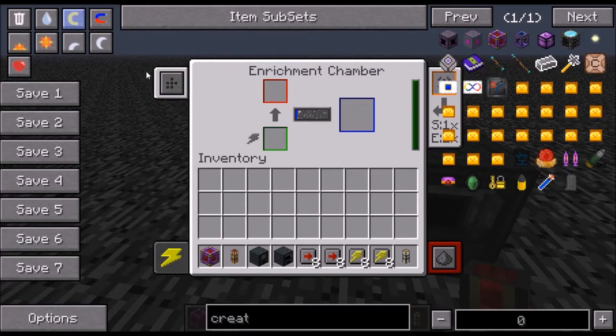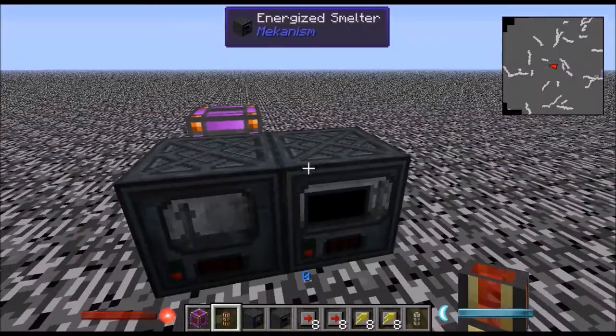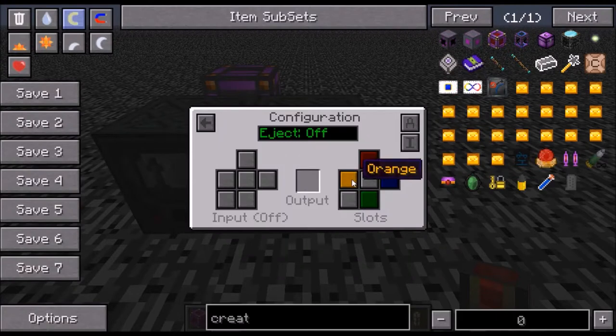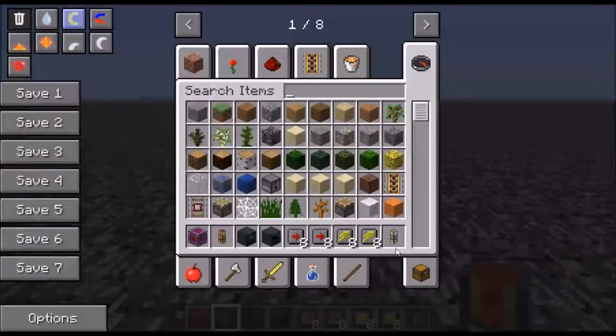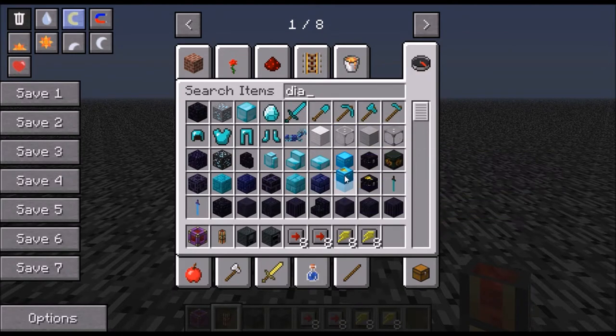Right up here is input and this is output. So what you're going to want to do - if you want input to be top, you can shift-left-click all these to get it empty. You can right-click or left-click and you get dark red, so that's input on top. You need to have inject on, and blue is the output. So you're going to want to get it to blue and that will automatically output. Same for this, but you're going to want to have dark red come in there.